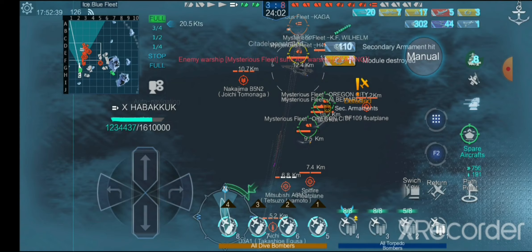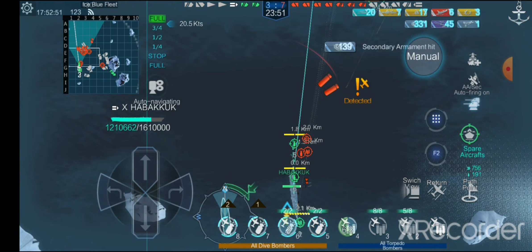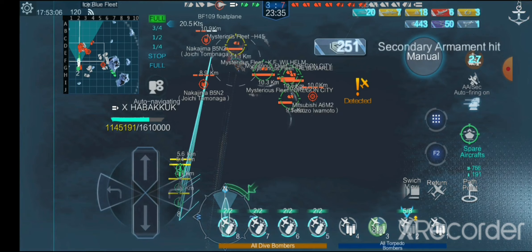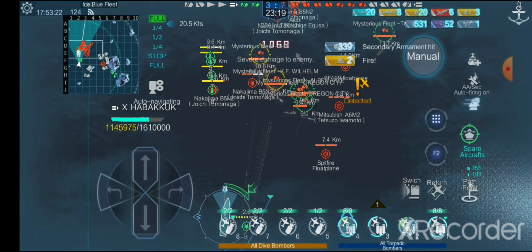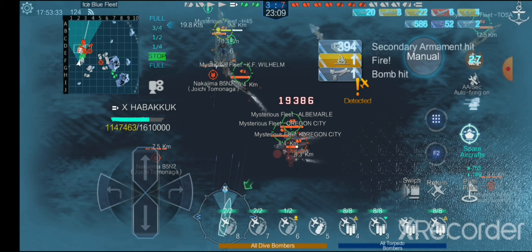Let's bring out our dive bombers and put them on the H42. There's also a Tosa around here somewhere - yep there she is. She does hurt more than the other ones. You can actually sit it out against the H42 or H45 with the Habakkuk, which is extremely interesting and enjoyable. Let's get our torpedo bombers back out and keep healing. I'm still focused on the carrier - I think she already went down, so we're going to focus on Oregon City.